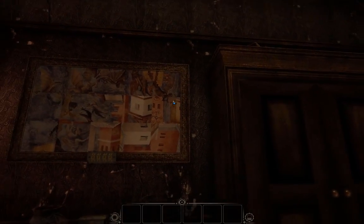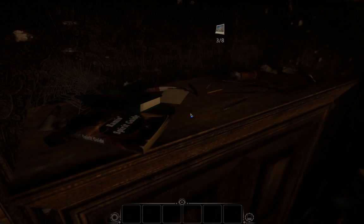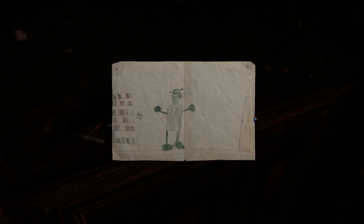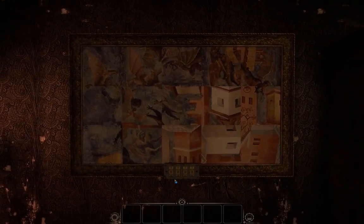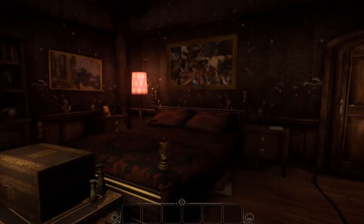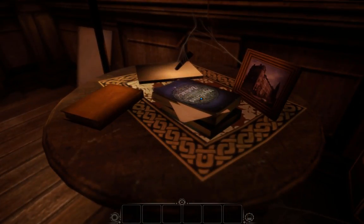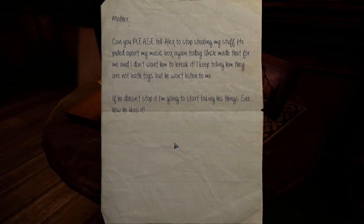It's a painting room — or a room with paintings in it. Ram spirit guide, there's another photo. There's a four-digit combo lock — man, this place is just puzzle city. Let's start looking around. There's a piece we have to unlock — that's the thing that'll power up the door. Mysteries of the Zodiac — cool. 'Mother, can you please tell Alex to stop stealing my stuff? He pulled apart my music box again today. Uncle made that for me and I don't want him to break it. If he doesn't stop, I'm going to start taking his things.'